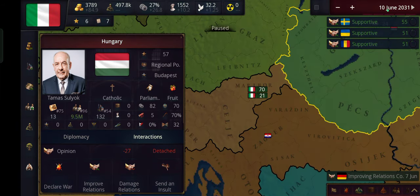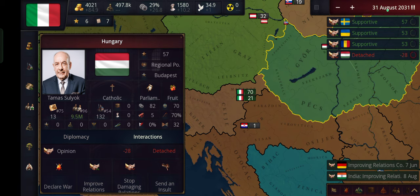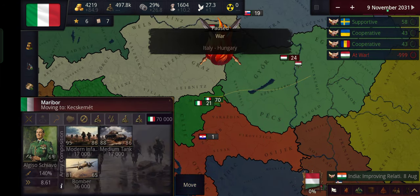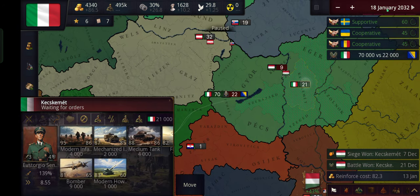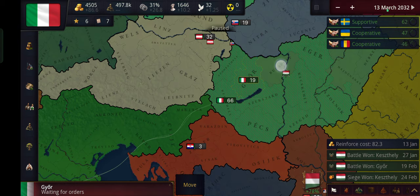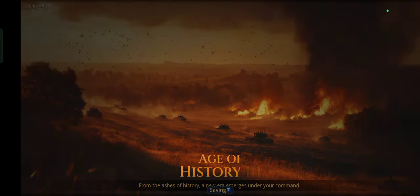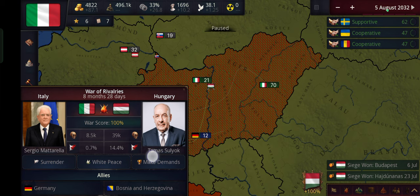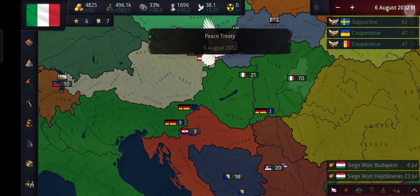We can probably defeat Bosnia. Let's send our army to their capital. There they go — they've surrendered. Now give me all your land. By the way guys, yes, we will have to invade Germany eventually to build Rome, so we're going to have to betray our allies. Now we need Serbia according to the map, so let's invade them as well. Send insult — oh, they're allies with Greece.